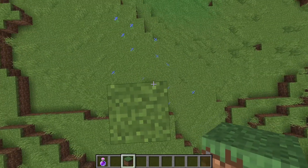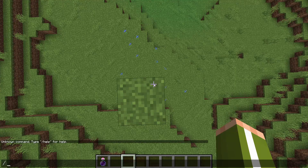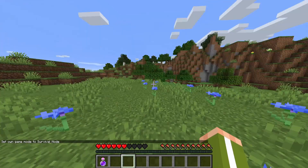You want to build up enough to where you will not die but you will take a significant amount of damage, so that when you drink this potion it will kill you. So I go into survival mode — I hope I did this right — I took not enough damage there.